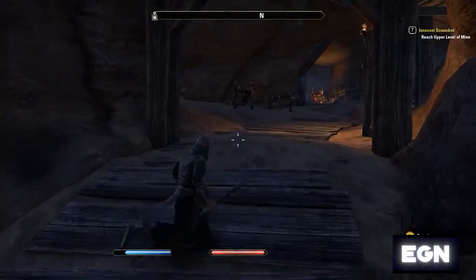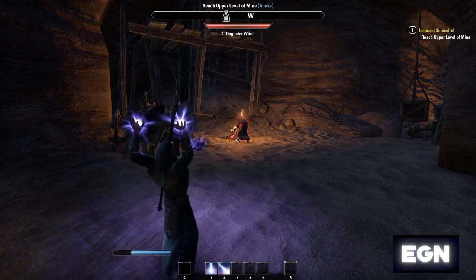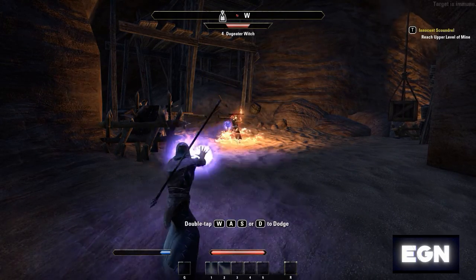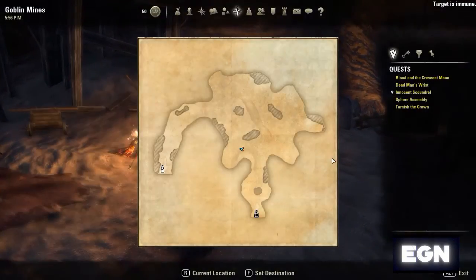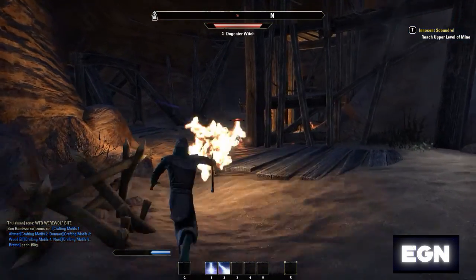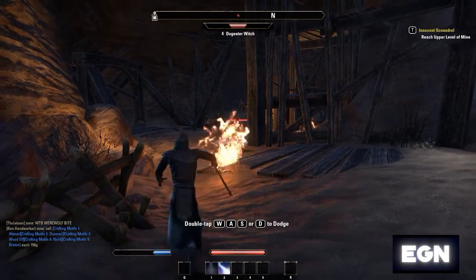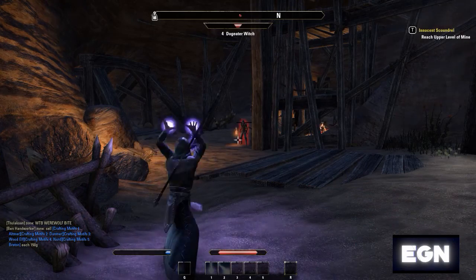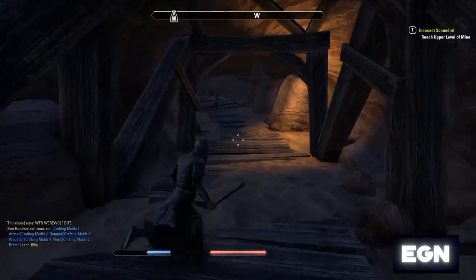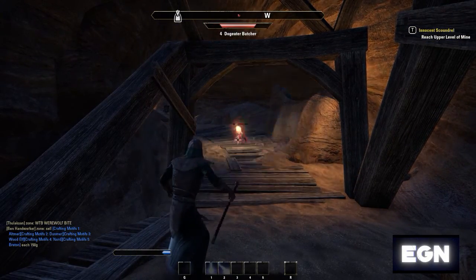I'm very much playing this by ear — I'm still working out the whole let's play thing as I've never really done them before. If you do want to see any particular games reviewed and then let's played, I'm aiming to do a let's play after a review. Also, someone posted that crafting style books are around 150 gold each, which kind of proves my point — they used to be over a thousand each during launch.